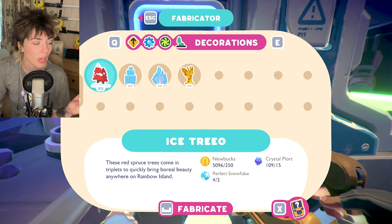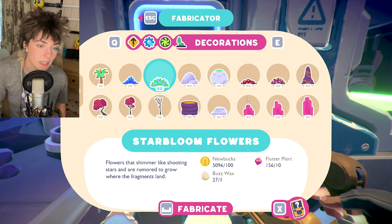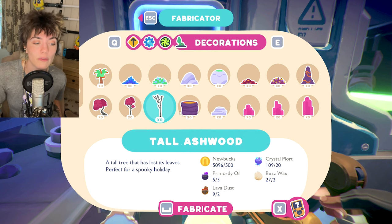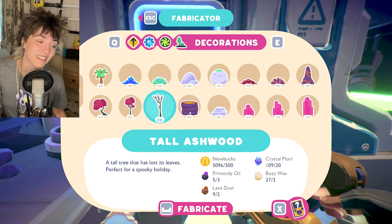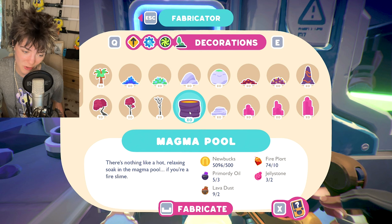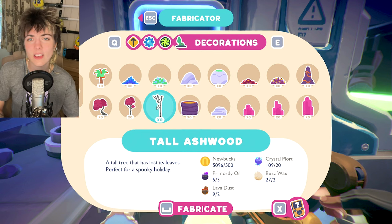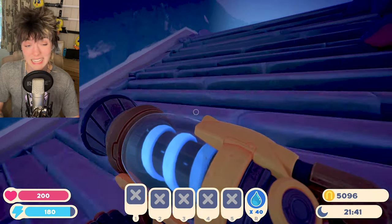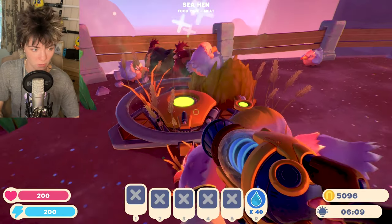Decorations — there's so many things now. I've got ice trees, that's Christmas time — we're not doing Christmas yet. I need to be careful not to spend the resources I want for the gordo snares. A magma pool would be cool — oh, I need lava dust for that. Let's go to Ember Valley and do some collecting there.